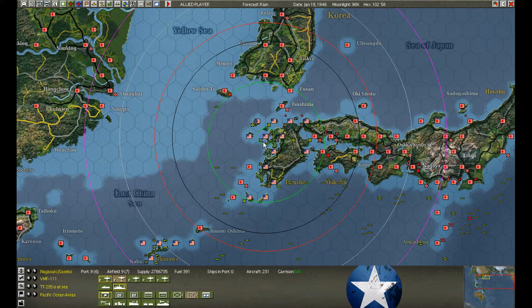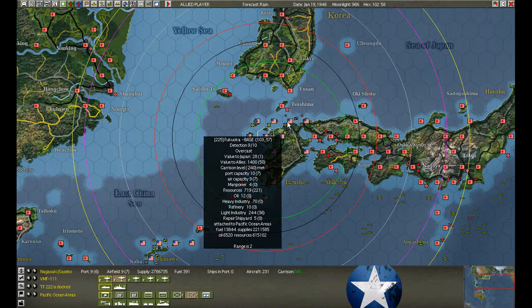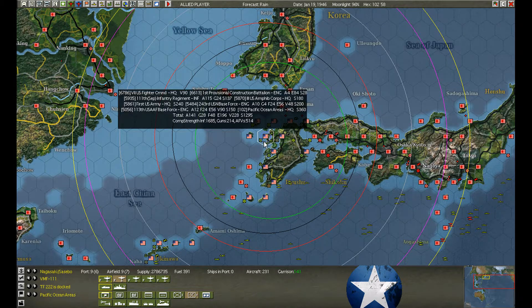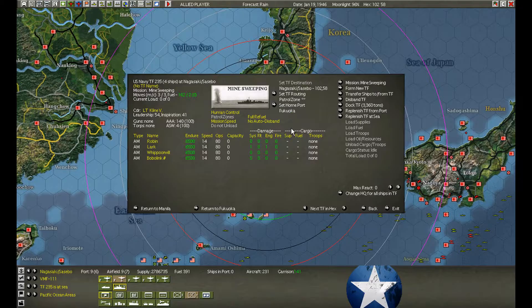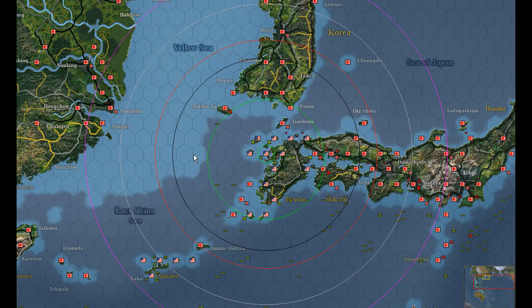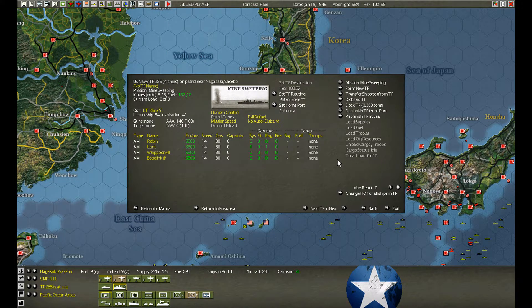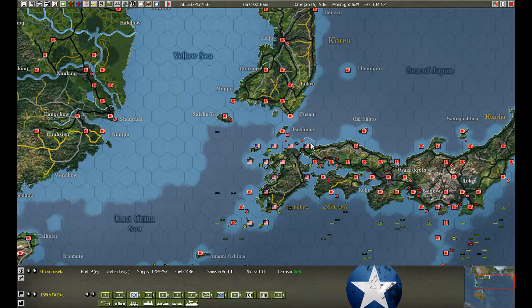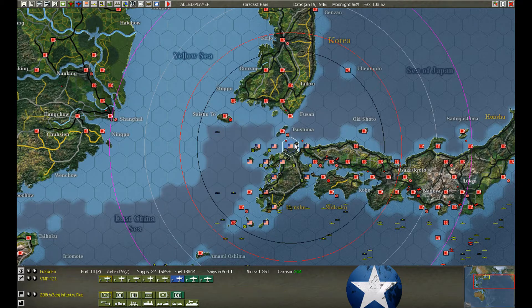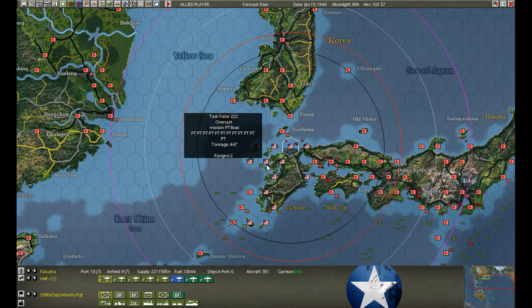Minesweeper — we've cleaned out the mines over here. No air attacks were detected. No guts, no glory — let's go over to Fukuoka. In a minesweeping task force we're supposed to sweep the hex we're in plus one hex around, which would mean this hex. I'm hoping it'll sweep it. We've got lots of fighters here too — just as many fighters as we have at Nagasaki. If we can cover it here, we can cover it over there.